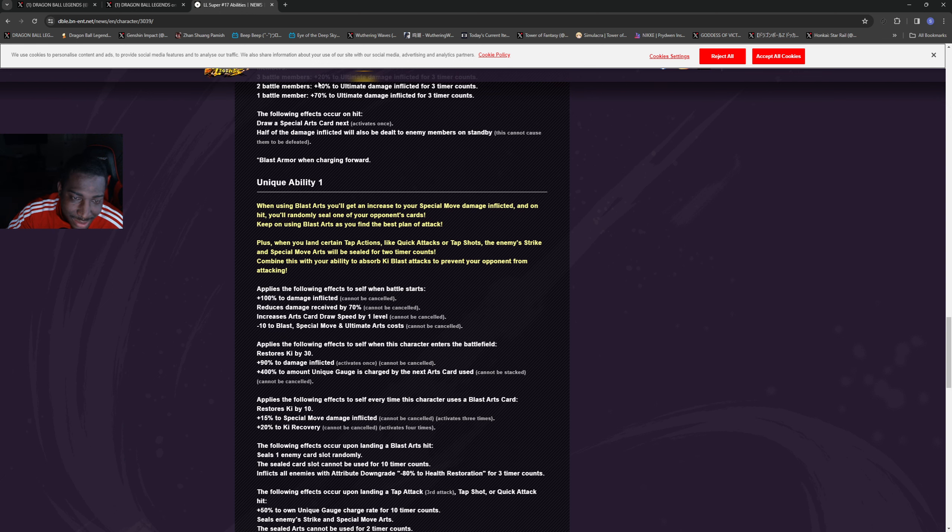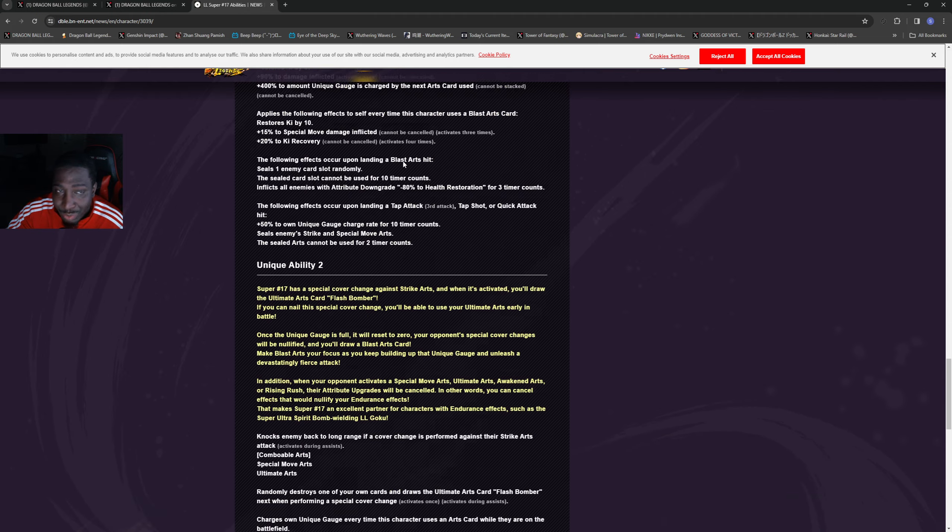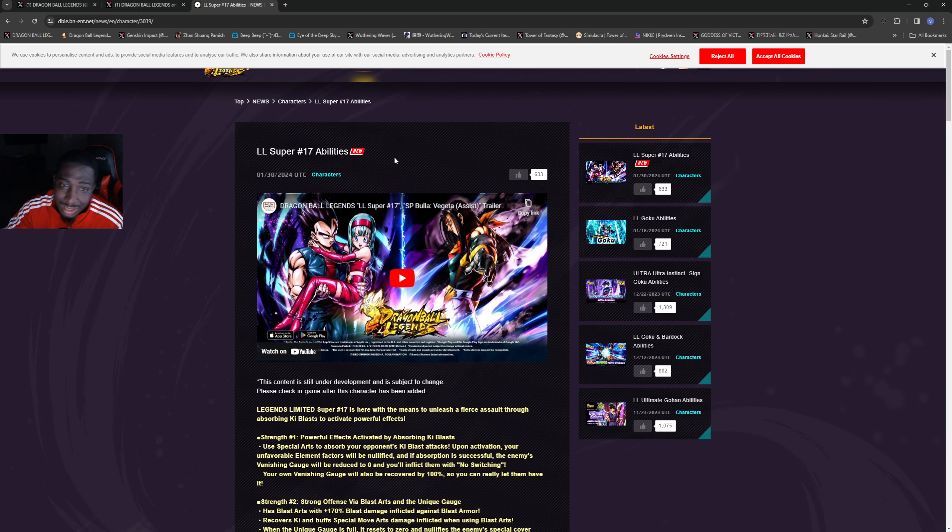Overall I think Super 17 is going to be a good LF. A lot of people try to evaluate whether he's the best right away when units come out. I think he's decent — if you care about Androids, he's probably a must-summon. If you don't care about GT or Super 17, you can skip and it won't hurt you. But I'm pretty sure once the next Ultra comes out — whether it's GT or another saga — that unit is going to be top one or two in the game.